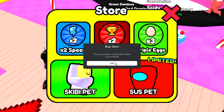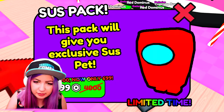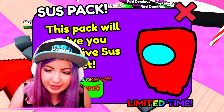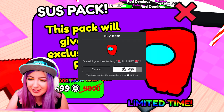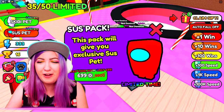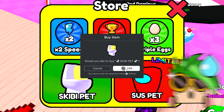I'm getting times two speed, times two wins, DJ. I got times plus four. Triple eggs, DJ. Why are you going to buy everything all the time? What is this? Did you get the sus pet? Should I get it? I'm getting it. Okay, I'm getting it too. I like the music playing with it. What's better, the sus pet or the skibidy pet?